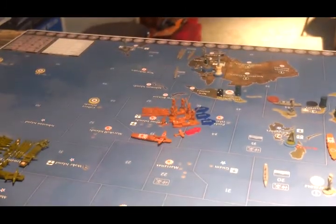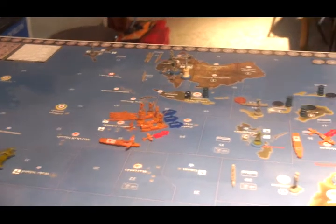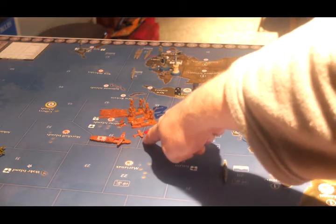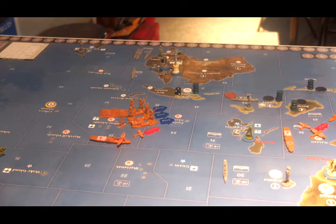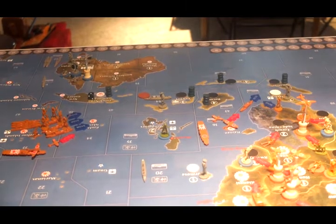Down south there are three transports: two have two infantry each, one has an infantry and a tank. The one with infantry and tank is going to the Celebes to kill the Australian unit. A fighter from the carrier in C-Zone 33 will clear the transport already in the water there. The other two transports go to C-Zones 42 and 43, making amphibious landings in Java and Borneo — both unopposed. There are a number of battles to roll, so let's get started.